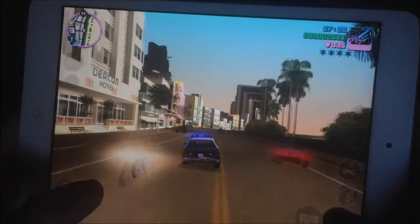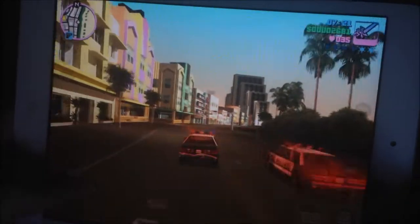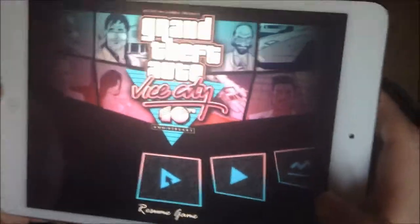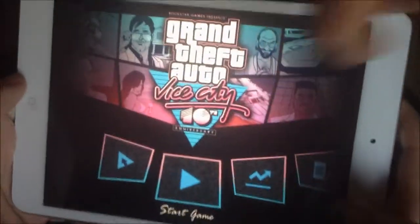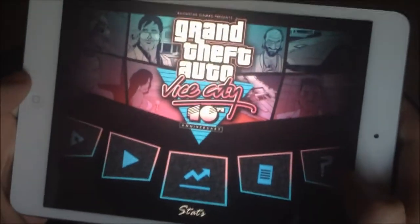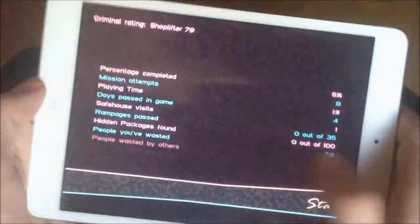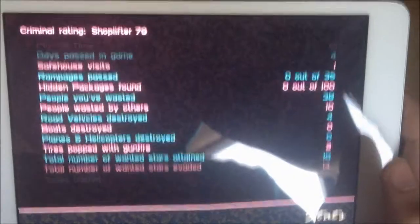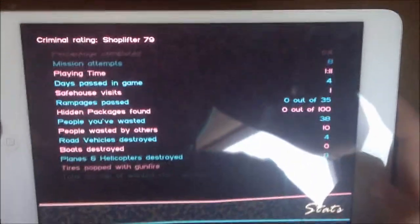You press the little home button right beneath the map there, and we get back to this. It basically presents the stats — we have the stats and everything, so you can see how much of the game we've completed. It was like 5% or something. It's actually really good, I really like the game.